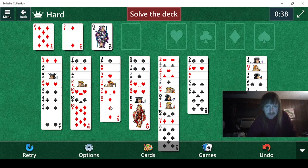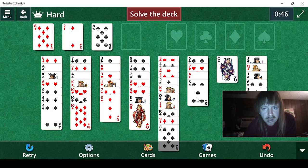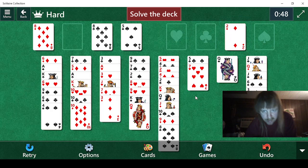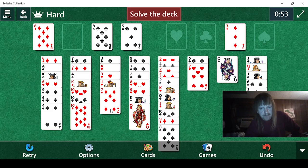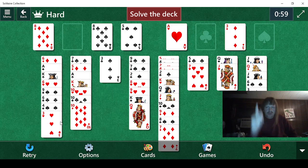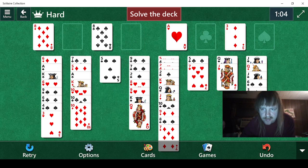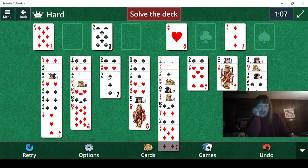We have an 8 down now. I think we want to put the queen down here. Okay, now where's the ace — okay, there it is. I think we actually want to do this. There. Now all we have to do is this. Now we do need to get rid of some of these 8s. I guess we're getting rid of some 8s — that's going to be fun.